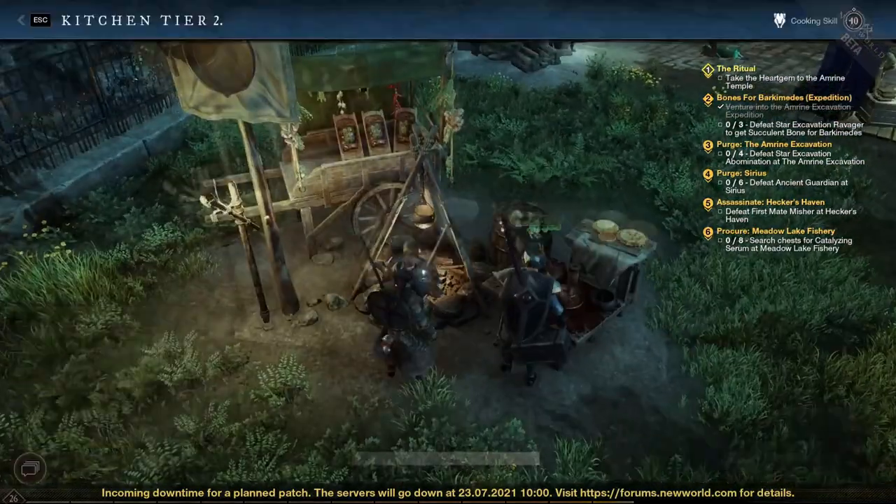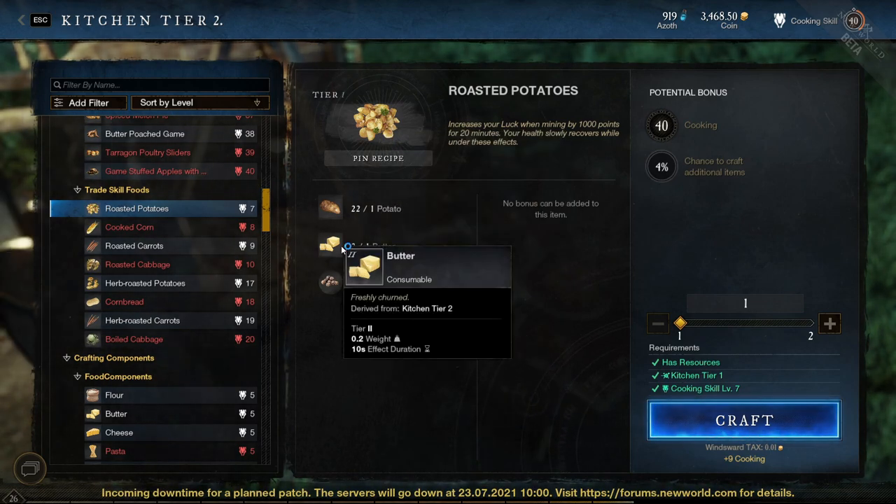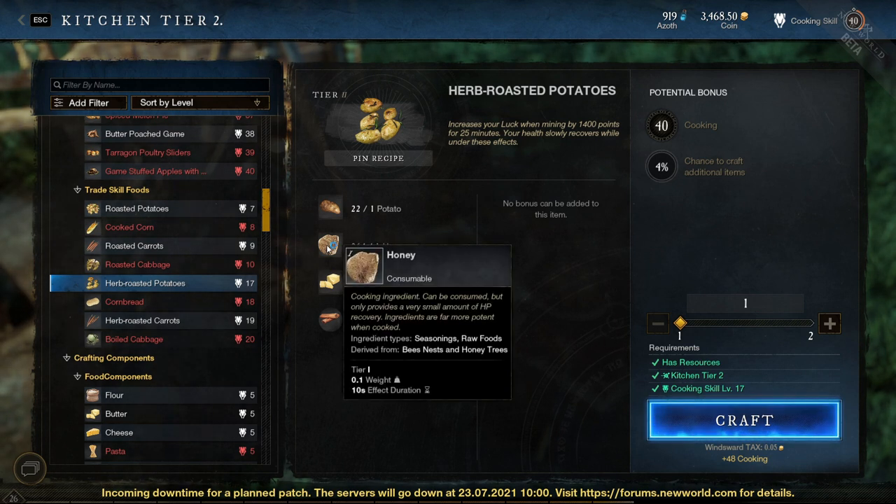In addition to that, you can cook food that further increases your mining luck. In a kitchen, you can find the recipes for roasted potatoes and herb-roasted potatoes. I would recommend to cook the herb-roasted potatoes.